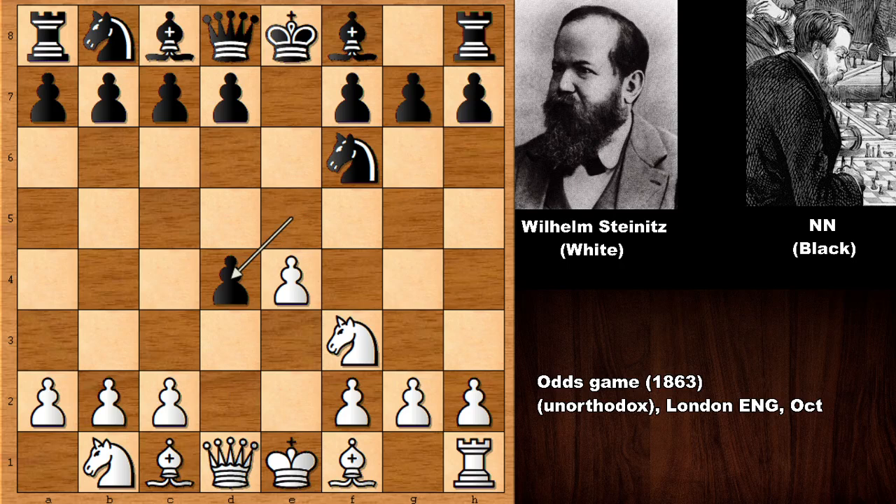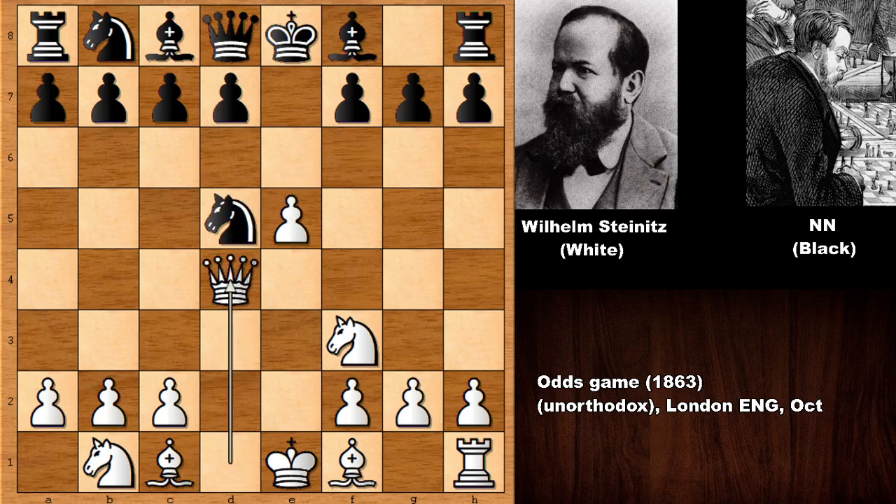This is actually a logical thing to do — he wants to open the files and he is developing his pieces quite rapidly, so his chances to checkmate his opponent's king are going to be much greater. He is trying to maximize that chance, so pushing the pawn, defending the Knight, and then Queen takes on D4.